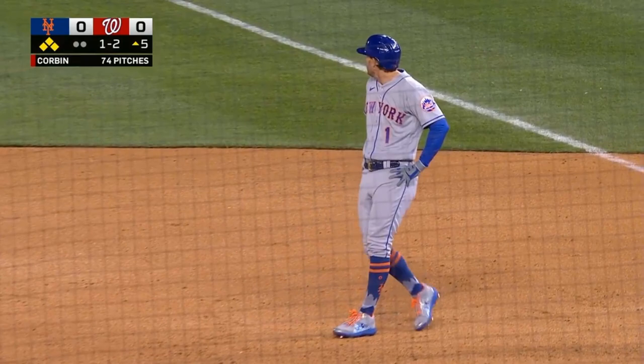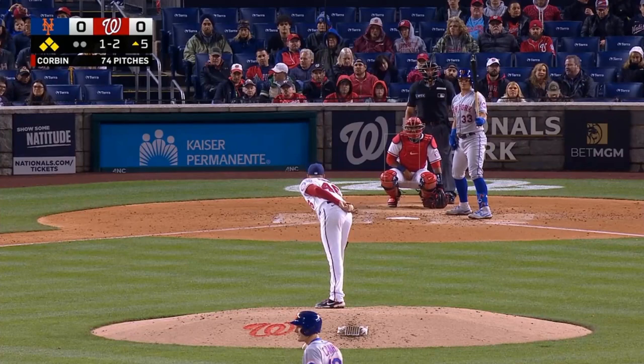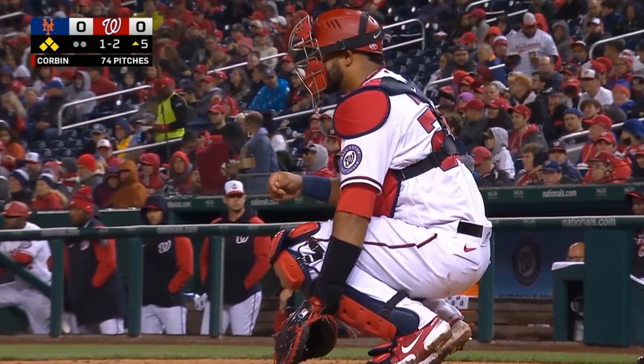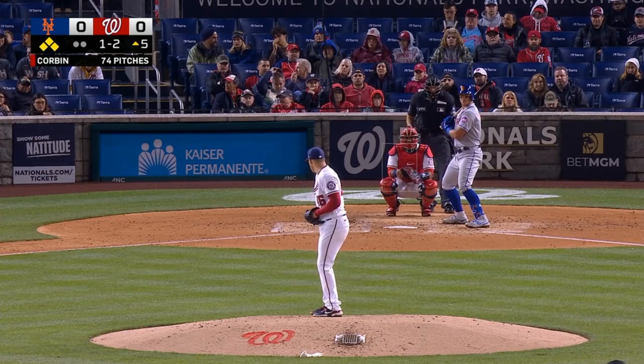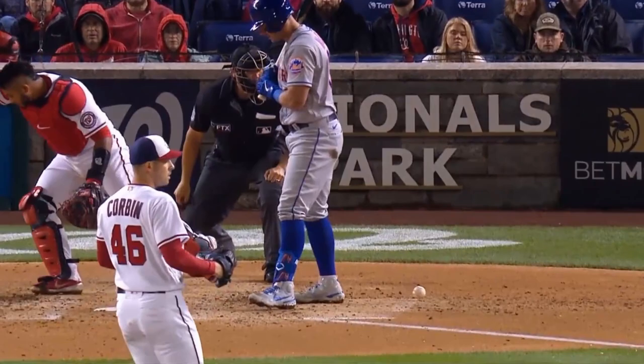Corbin gets into his first major jam and now it's damage control time. Bases loaded, nobody out — Nats need a big strikeout here and Corbin wants to get it with his slider. Catching Corbin is not easy because he throws so many sliders in the dirt. You really can't take a pitch off or the ball could be headed to the backstop. Ruiz makes a textbook block here to keep this ball in front: drops to both knees, glove square, shoulders square, doesn't try to pick it with the backhand, and he keeps this ball from getting away.